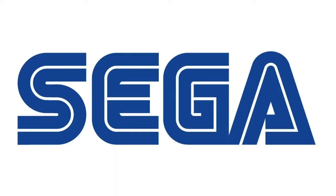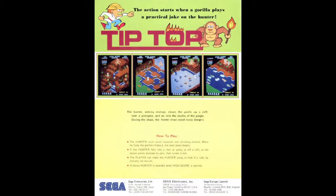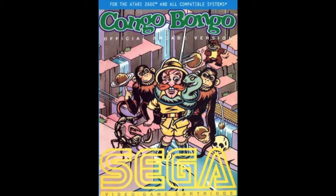Another year later, in 1983, Sega looked at Donkey Kong and decided to combine it with the isometrics they introduced in Zaxxon, and put out a quirky little arcade game called Tip Top, later renamed Kongo Bongo when they released it in the United States. The game was fairly popular in arcades, so many home ports were made for systems like the ColecoVision, Intellivision, and even the Atari 2600.